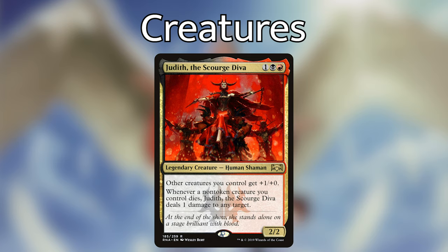First enchantment added: Oblivion Ring — two and a white for an enchantment that exiles another non-land permanent until the ring leaves the battlefield. Just like Fiend Hunter, I want removal that hits not just creatures but any non-land permanent for more flexibility. We also have Honor of the Pure — one and a white — white creatures you control get +1/+1. Nearly 100% of the tokens we're making are white, Jirina is white, and most of our creatures have white in them, so this is a great two-drop enchantment.